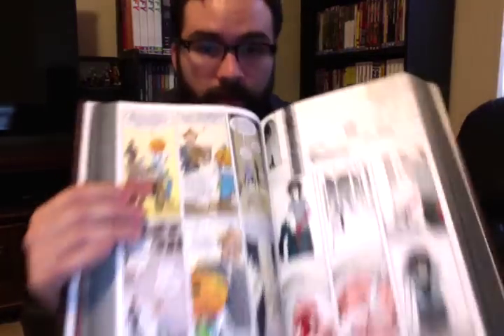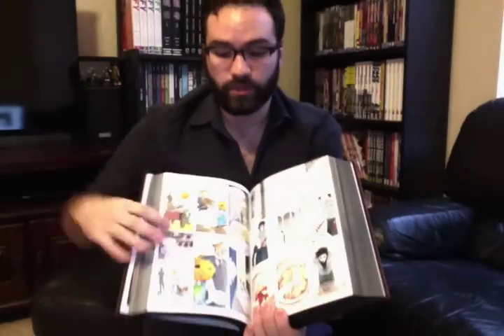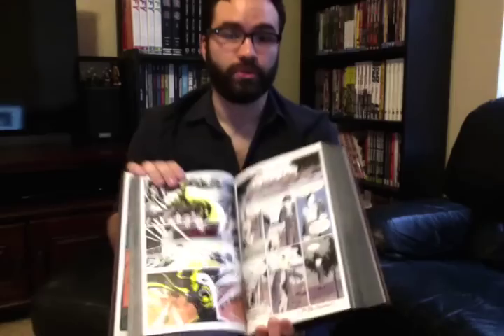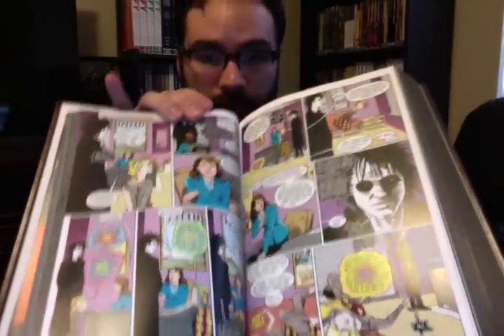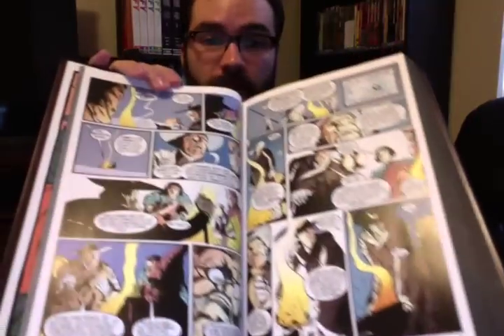The second volume has just as good binding as the first one — actually it's a little bit tighter — and it still doesn't have horrible gutter loss. It's still a pretty easy book to sit down and read. There are the absolute editions, which are going to look even nicer because they're even larger pages, but those are like $500 volumes as opposed to two $150 volumes, and some of them are out of print. Last time I checked, the omnibuses were still available, and you can easily find them for well less than $100 online.